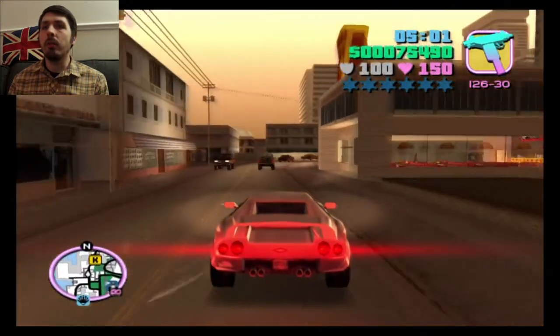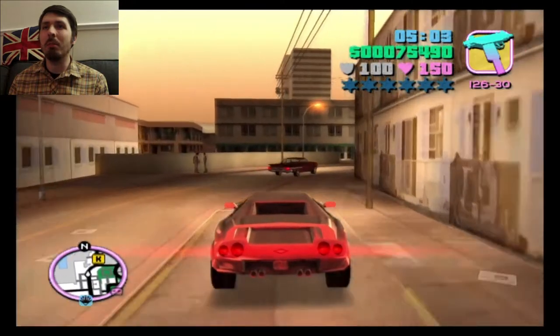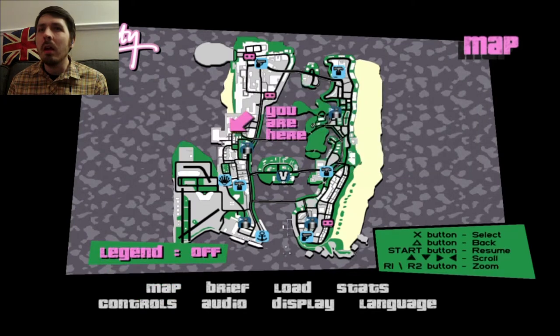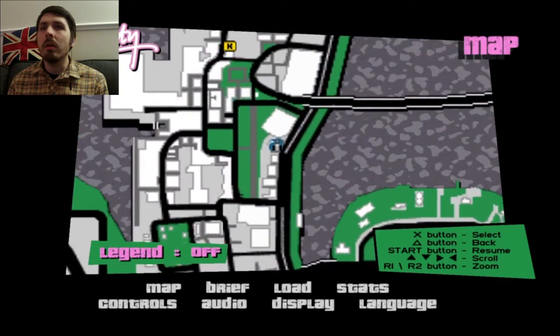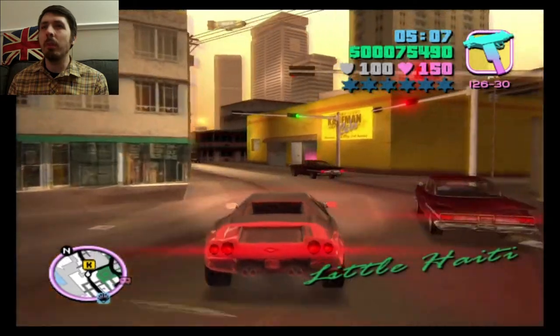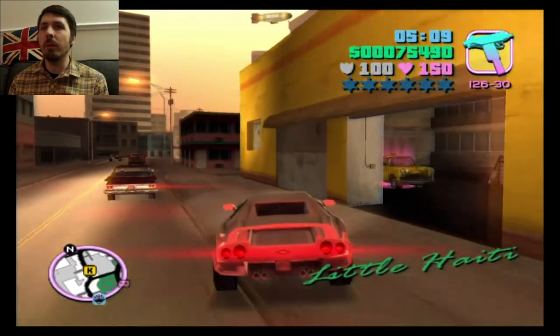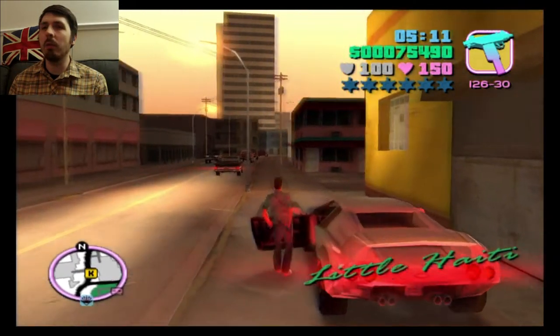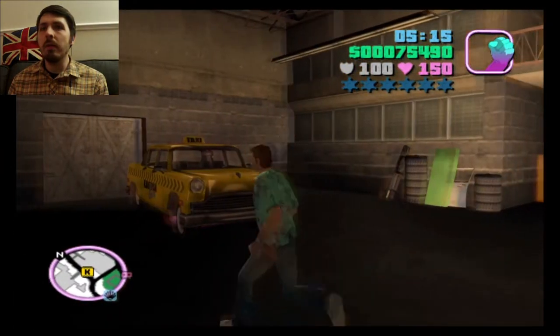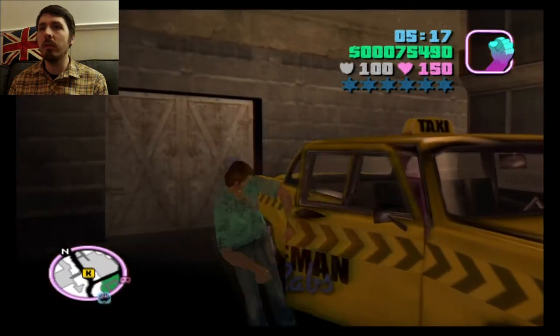Okay, so just coming up here. Could probably do some more ammo — is there an ammunition shop in Little Haiti? No, there isn't. We could probably do some more bullets for drive-by shootings, but I think we'll be okay, we'll see how we get on. So we're going to jump in this cab to start the mission, let's do it.